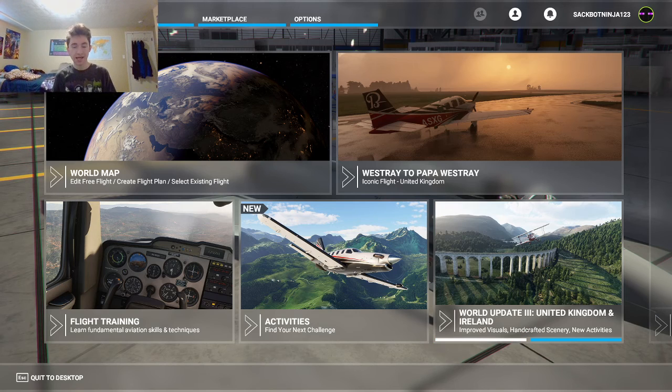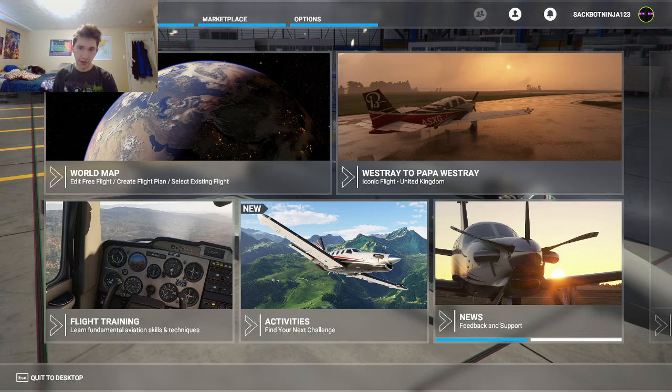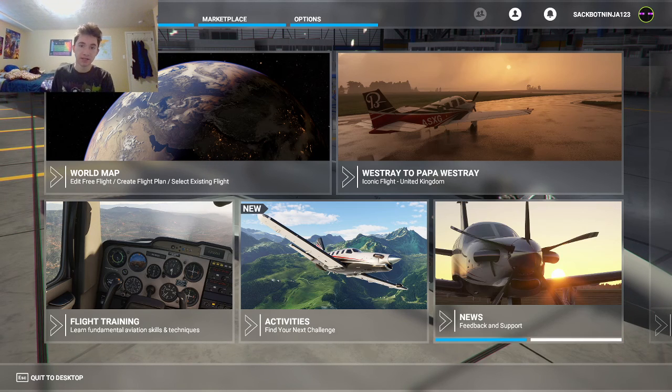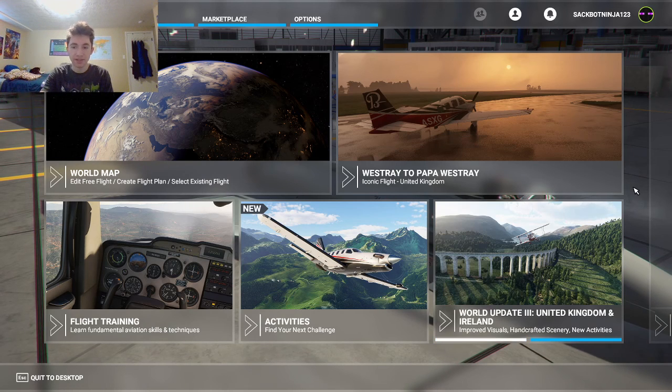So I got this game, I bought a couple things off the marketplace, and it has the entire world on it. It has live time zones and weather if you want to play online, and it'll have real traffic, or you can change it to your own settings. They try to make the physics of the plane as realistic as possible.